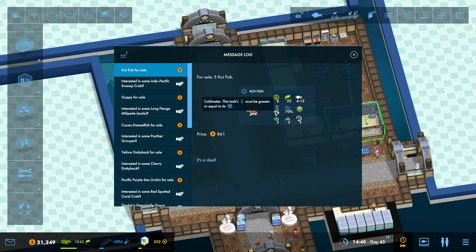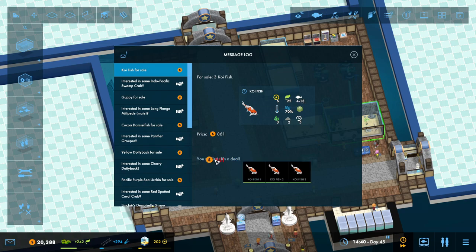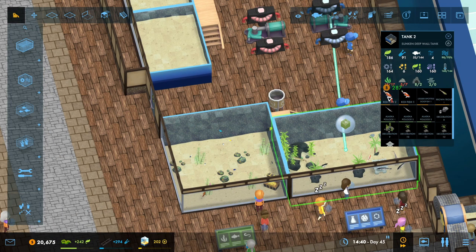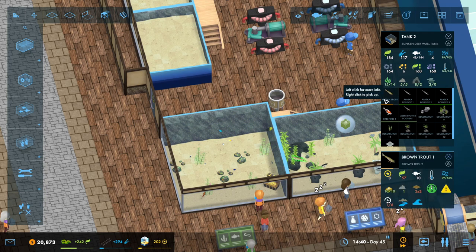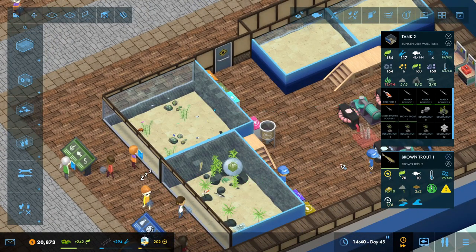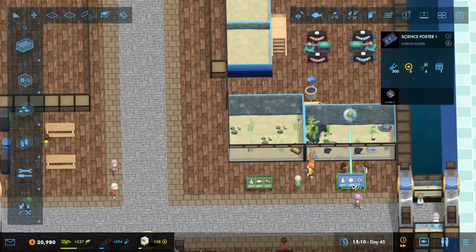We've just got a message that there are some koi fish for sale - 861 free koi fish. They are cold water salt water and will grow up to size 13, so they'll be safe in here, but I need to put these in quite quickly because they won't be safe for long. I'll add those in there and sell off two because we only want one. I need a little bit more vegetation so I'll add some fanwort in there as well. The brown trout doesn't like it because it needs a two by two space, so that fanwort needs to move over there. Okay, now he likes it.